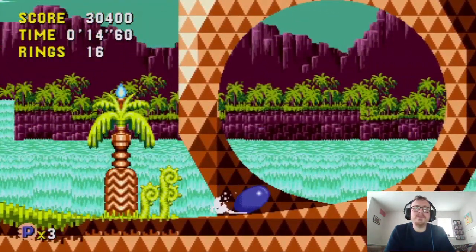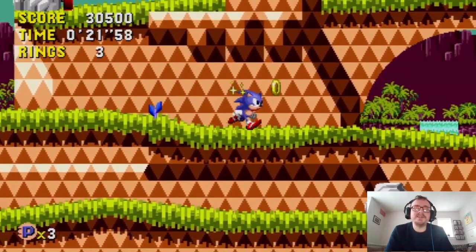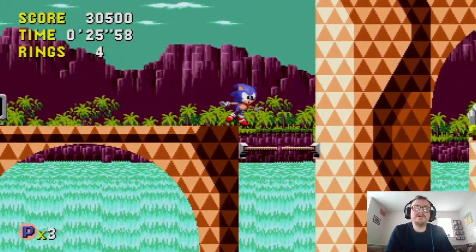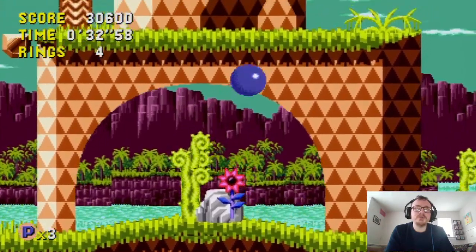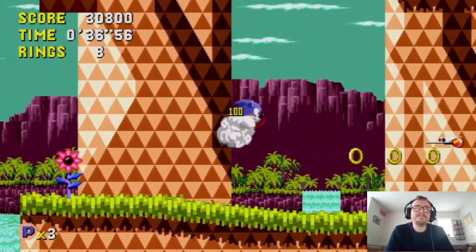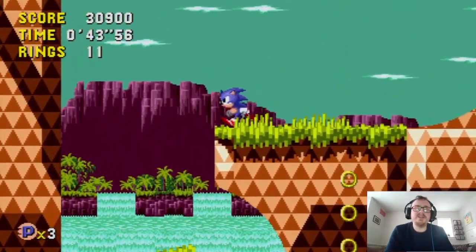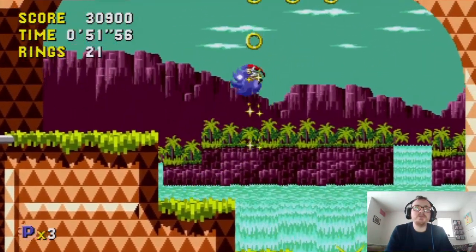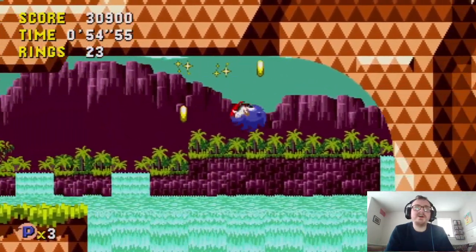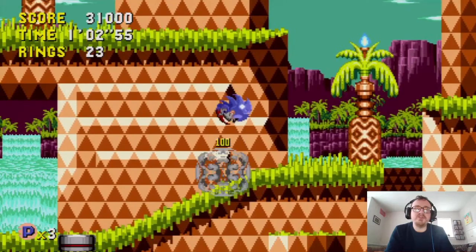I tried my chances of getting the past there and it worked. I'm actually curious about that device there — curiosity kills the hedgehog. I lost all my rings there, so I'm going to have to try and get 50 rings again. But that gives me plenty of time to find the robot generator. The best thing about travelling to these different time zones is the rings are in different places — normally if you were in the present you wouldn't be able to access those rings, but because I'm in the past I'm able to access them.